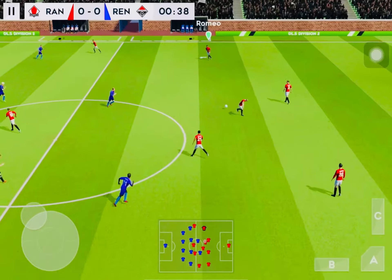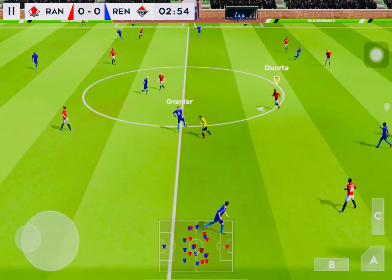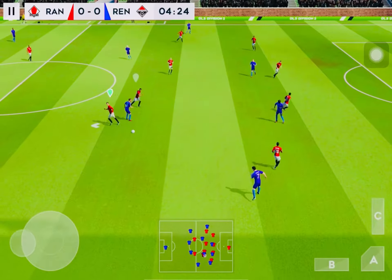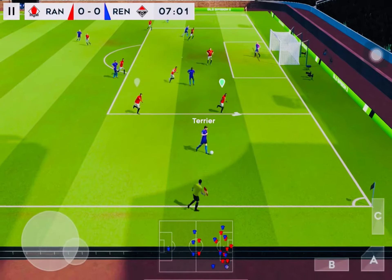The referee gets the match underway. Both teams are more than capable of winning it — which way is it going to go? A player finds his teammate, dribbles the ball forward, and the ball is passed out wide.